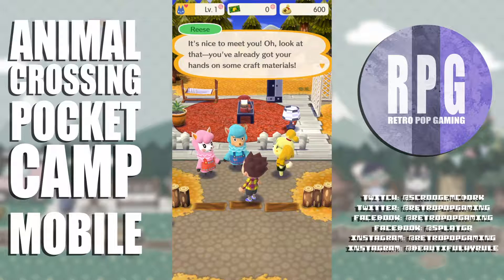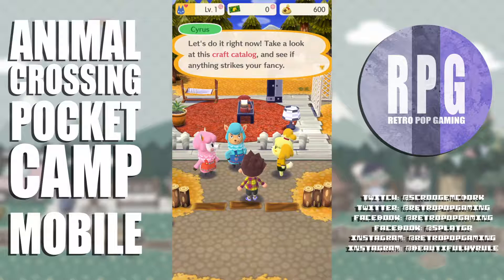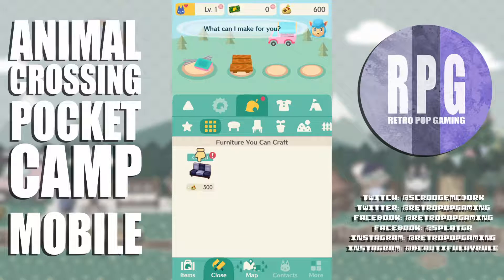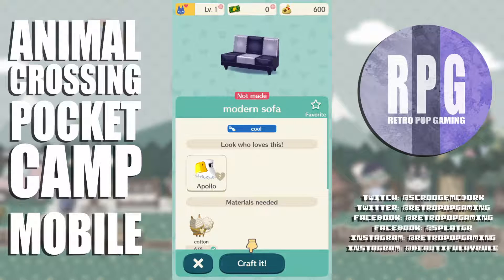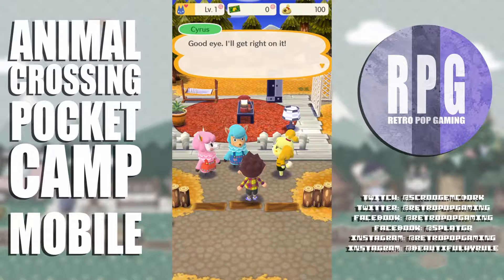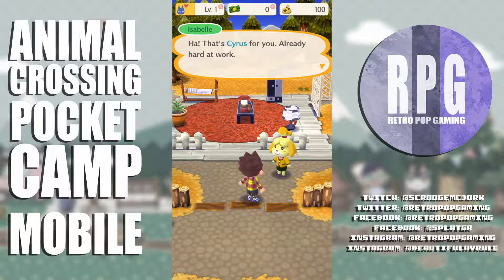Reese says I've already got my hands on some craft materials — she'd love to show me what they can do with them. Let's look at the crafting catalog. There's a couch — I can rotate it, that's cool. Materials needed — looks like I have everything. I craft it. Cyrus gets right on it, though he often has other projects so it might take a while. Of course, you can speed things up with leaf tickets — that's going to be annoying.